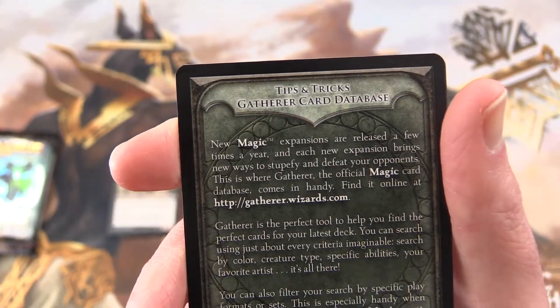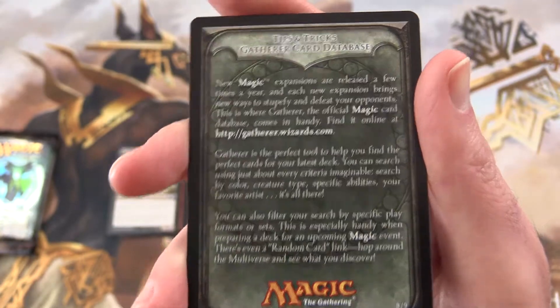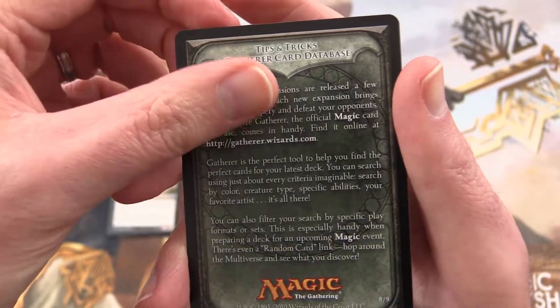Tips and tricks. They're talking about new Magic expansions and about Gatherer. I would recommend Scryfall as well - that one's pretty cool. It seems to be a bit more flexible with the searching.